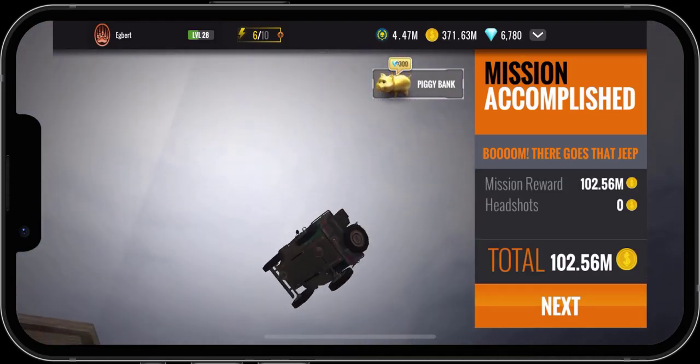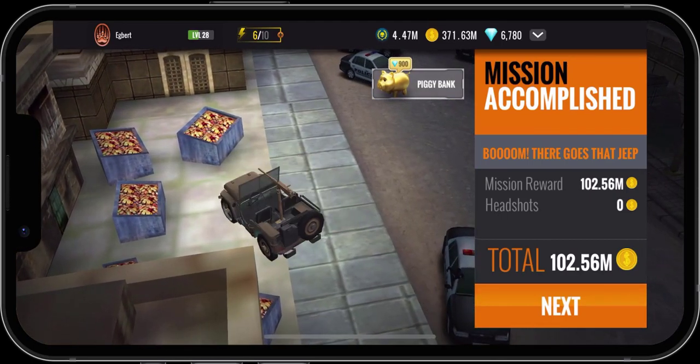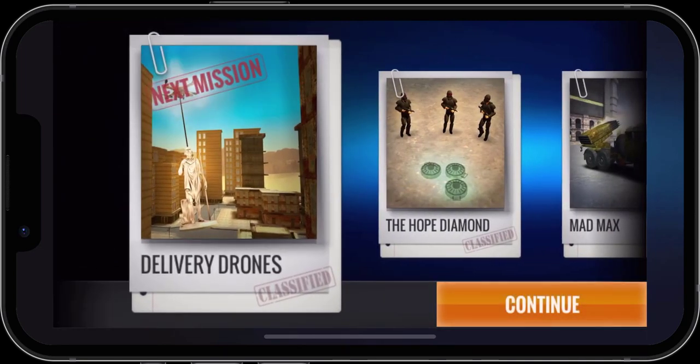Look at how many coins we got. I think the last one was like 53 million that we did in the last location in spec ops mission number five, and this is our first spec ops mission, and we're at 102.56 million. That is going to be nice. Of course, it's going to go quick when we start getting the next weapon and doing upgrades, but we're getting up there. Our next mission will be delivery drones — we'll see if we can do that without any upgrades. But that's it for this particular mission, thanks for watching.